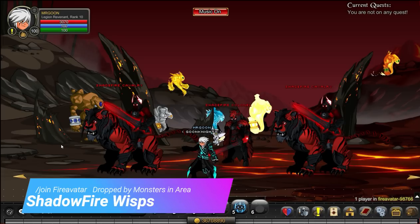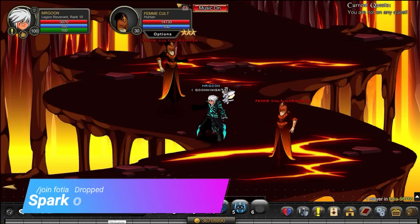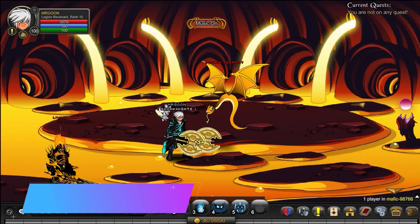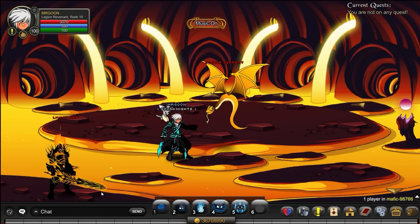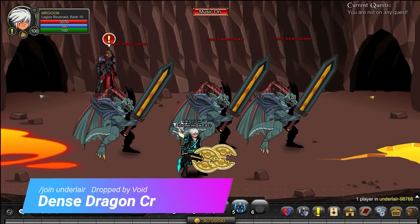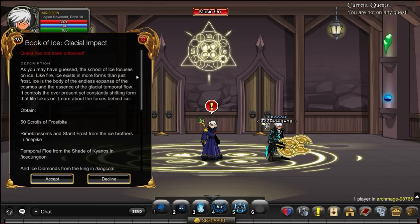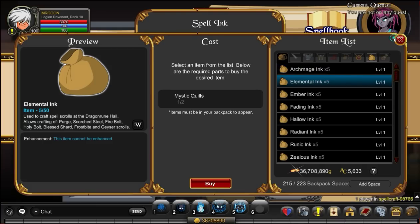Join Fire Avatar and you can get your Shadow Fire Wisp by defeating the monsters in the area. Then join Feteer and defeat the Cult Worshippers, which will drop you the items you're looking for. Head along to Mafic — defeating any of the monsters in the area will get you the Basalt. For your final item, join the Under Lair, defeat the Void Draconians, and they will get you some Dense Dragon Crystals. Once done, head back and turn that quest in.